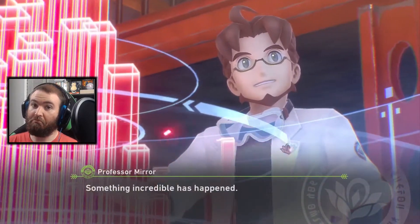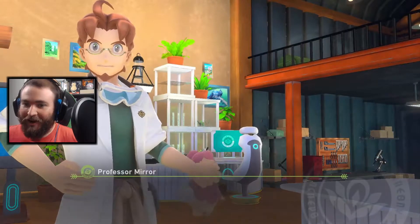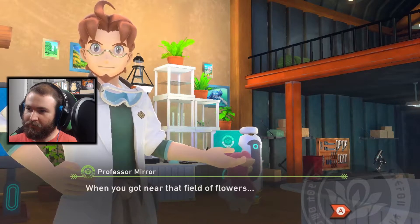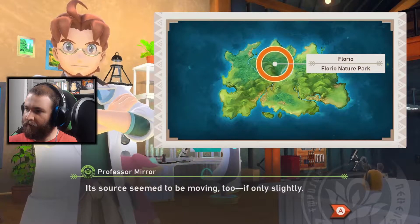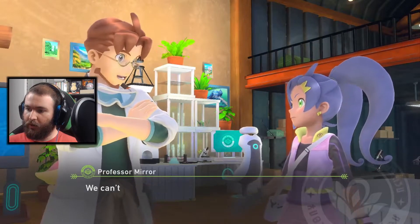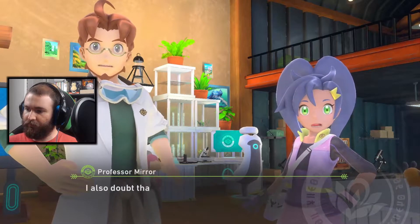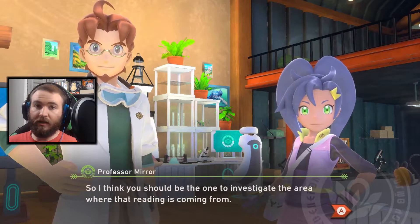Someone can figure out where those are from. Take a look at this — giant energy spike. It's a Dynamax energy spike! We're going to have Dynamax Pokémon in Pokémon Snap — you can photograph Dynamax Pokémon, that'd be so cool. I picked up an incredibly strong energy reading. Its source seemed to be moving, which suggests what we've got here is an Illumina Pokémon. I can't be sure, but I expect so. I wonder why it showed up — I doubt it appeared by chance. I should be the one to investigate where the reading is coming from.